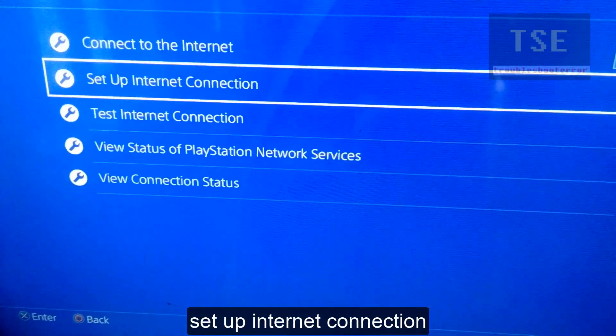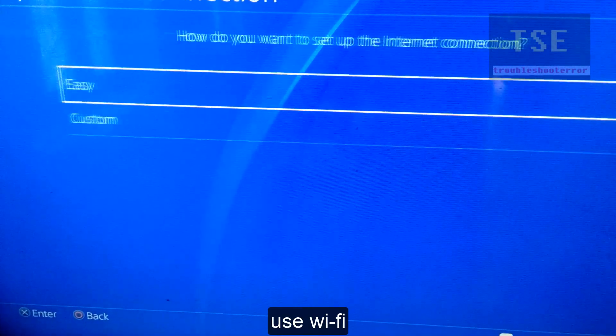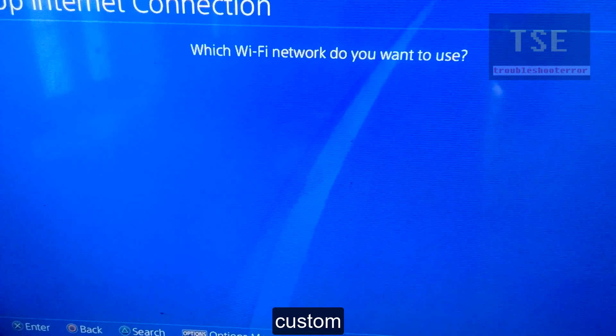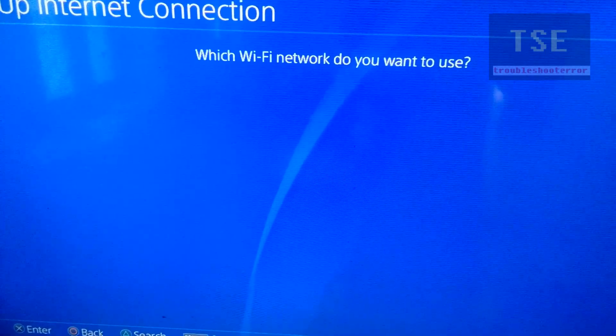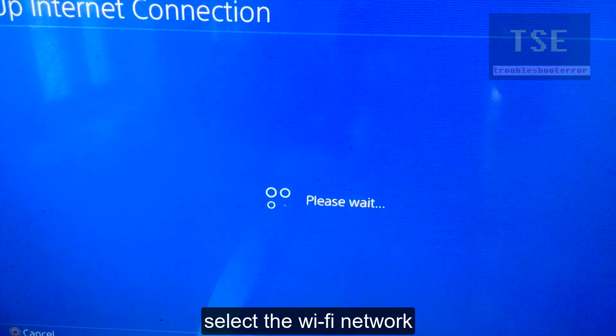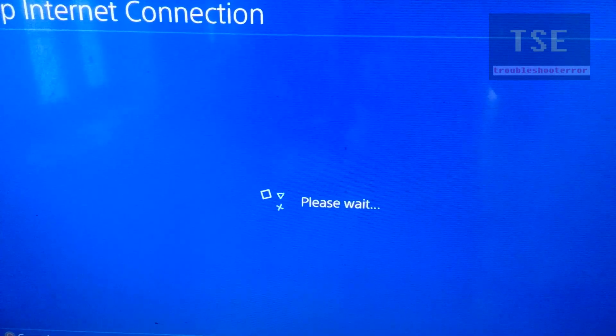Set up internet connection, use WiFi, select Custom, then select your WiFi network. Choose Manual for the IP address settings.